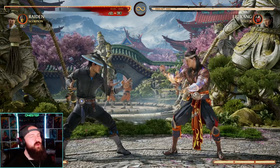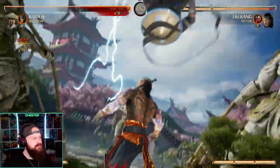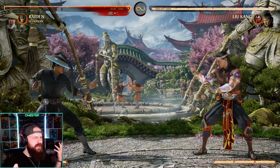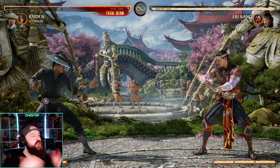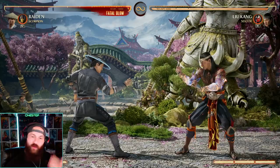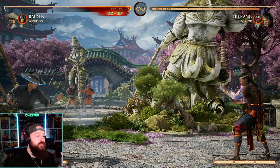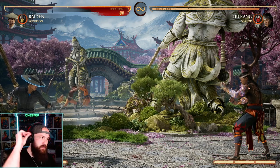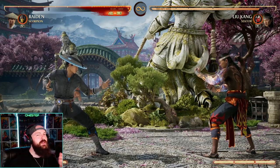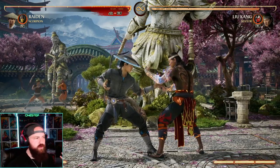With grabs, you'll also want to learn how to escape them. In Mortal Kombat we have two forms: a back grab and a forward grab. Unfortunately there's no one button to escape — you have to guess quickly. To escape a normal back grab, press forward and one or two. To escape a forward grab, press forward and three or four. It's hard to get down, but you'll start to notice your opponent's habits — if they do a lot of back grabs, press one or two forward to escape.